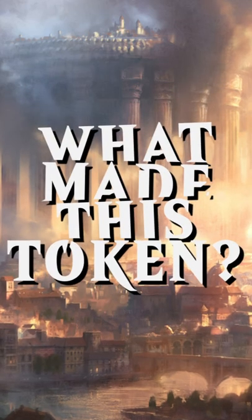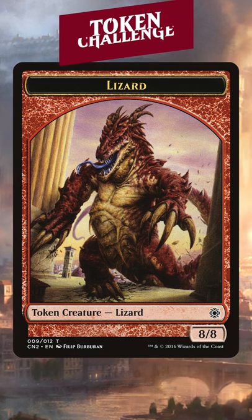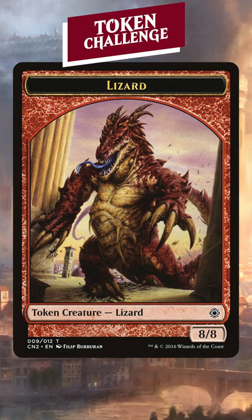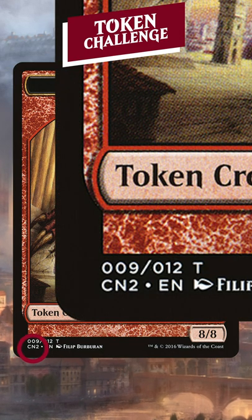All right, what magic card made this token? It's a gigantic 8/8 lizard. A mythic sorcery creates this token, but it won't always create this token. If you don't recognize the set symbol, it comes from CN2, whatever that is.